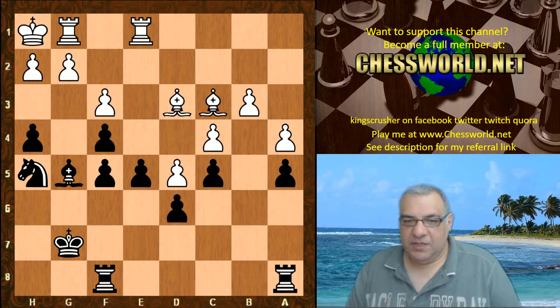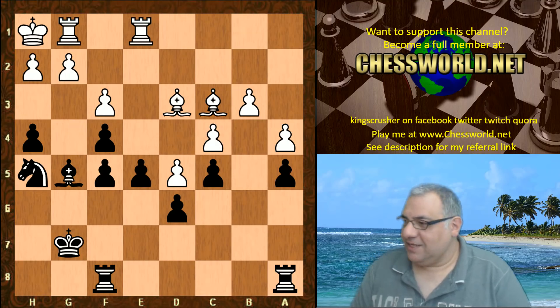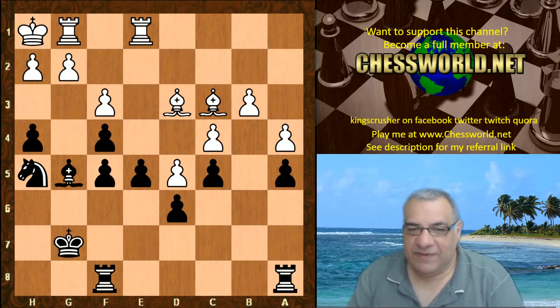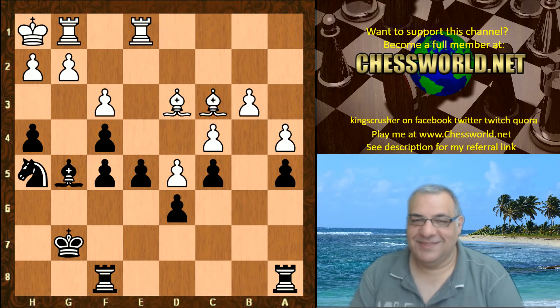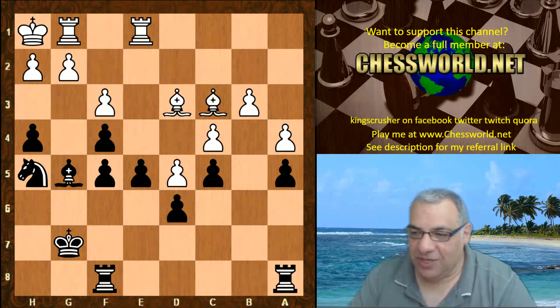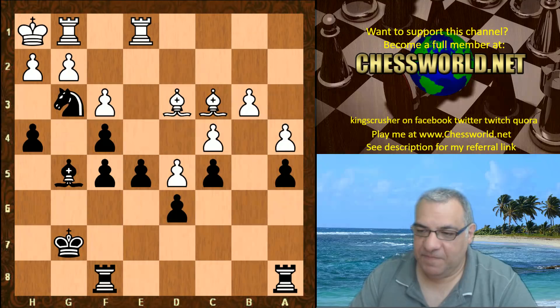There's a tempting move which maybe doesn't quite work — or does it? What would you play here? I'll give you five seconds to pause the video. Knight g3 check is played — there's only one move: hg, hg. Black is threatening checkmate.